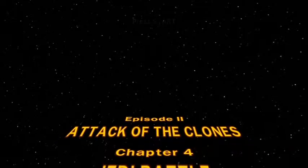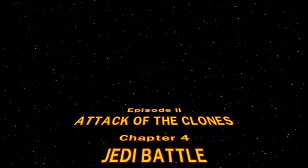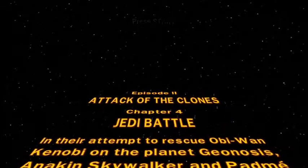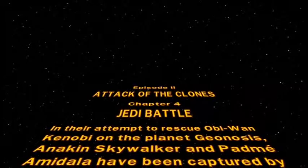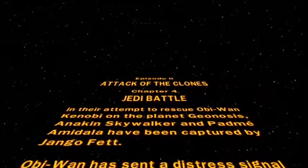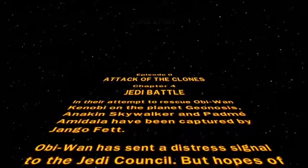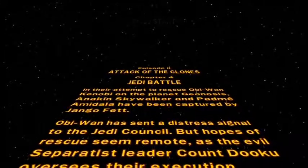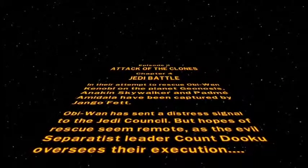Chapter 4: Jedi Battle. In their attempt to rescue Obi-Wan Kenobi on the planet Geonosis, Anakin Skywalker and Padme have been captured by Jango Fett. A signal has been sent to the Jedi Council, but hopes of rescue seem remote, and the evil Separatist leader Count Dooku is set to oversee their execution.